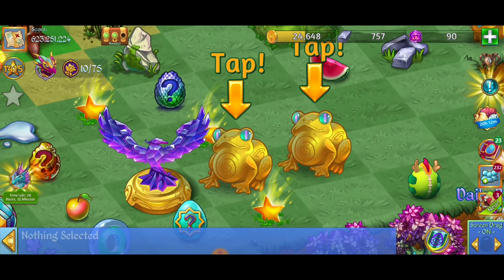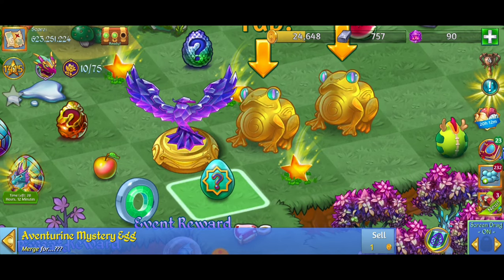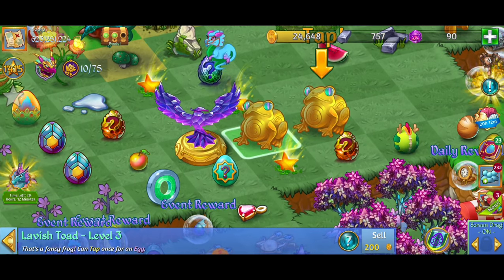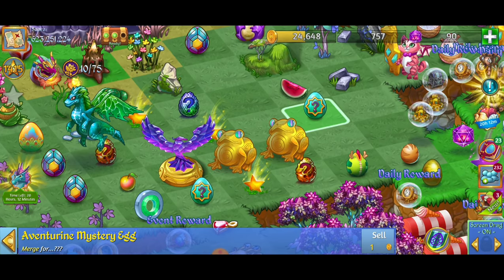We also got the Sapphire Eagle — ooh looking epic! We just tapped that and it gave us an Adventuring Mystery Egg. Then we tapped on the Lavish Toad and no way — we just got another Adventuring Mystery Egg. That is too awesome.